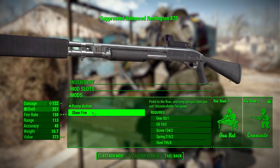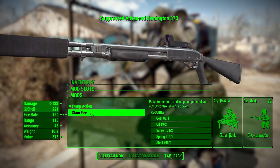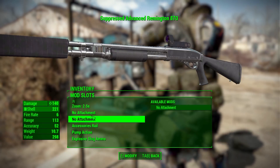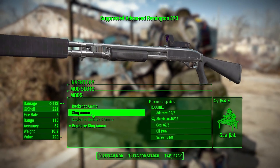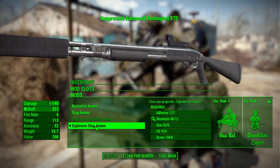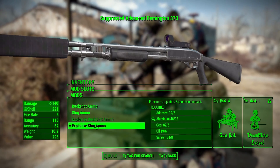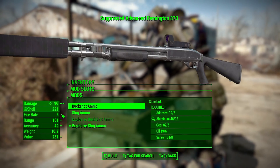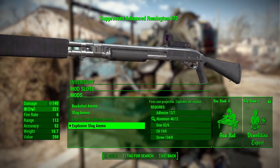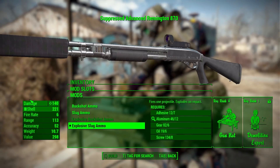Then after that we can choose between either pump action or slam fire. And finally we have the ammo type, where we can either have buckshot slug, explosive buckshot, or explosive slug, which will by far produce the most amount of damage. In fact, this gun is the highest I could get it up to with 140, which is pretty impressive.